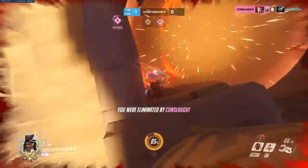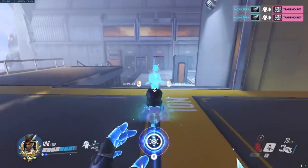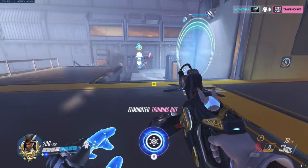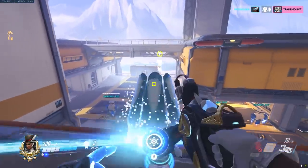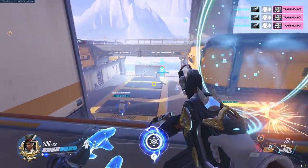Firstly, when you're turret bombing from flat ground, try to imagine your turrets being in front of Symmetra's feet, because your teleporter will be placed slightly in front of you. If you stand right on top of your turrets before you put your teleporter down, it's going to be placed way too far in front and it's going to miss your turrets completely. If you're turret bombing from high ground and you put your turrets on the edge, then it's fine to just stand on top of your turrets before TPing, because your teleporter will land directly on top of them.